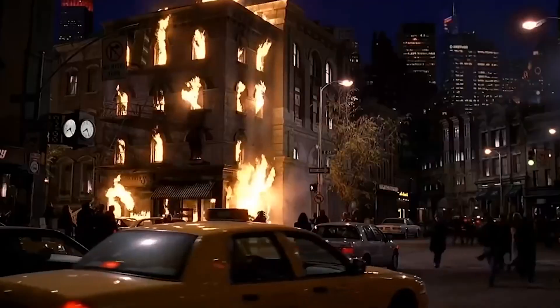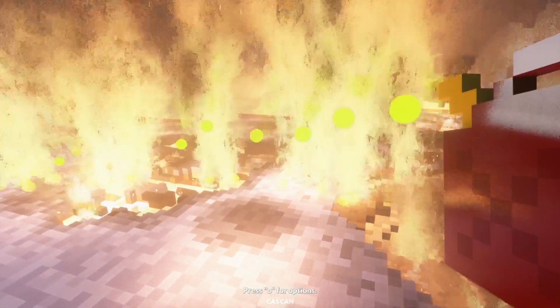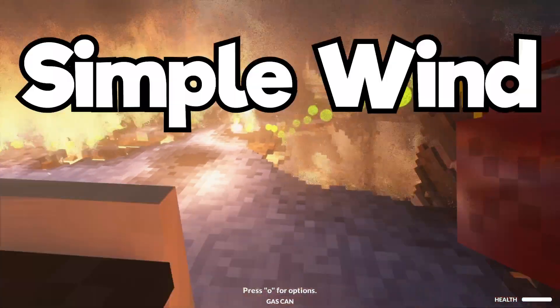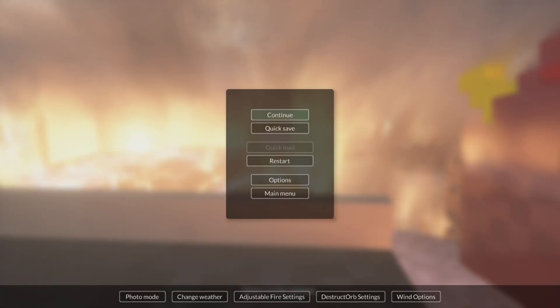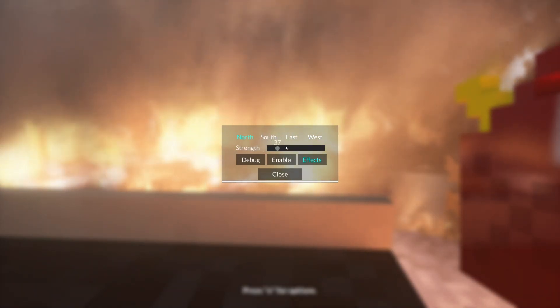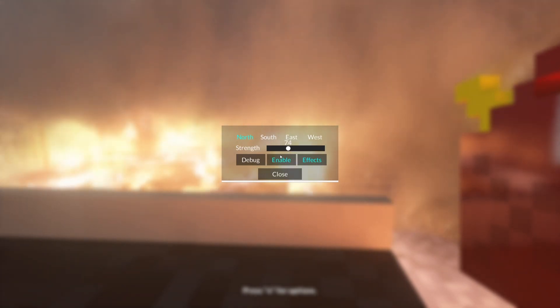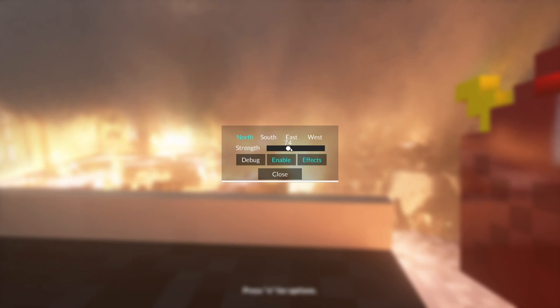The whole building's engulfed in flames — this is fine, we'll just put it out with more fire. We have another mod I want to play with — it's a wind mod, and wind and fire don't typically get along. So if I hit escape, I can go to wind options. The strength is like hurricane strength — let's enable it.